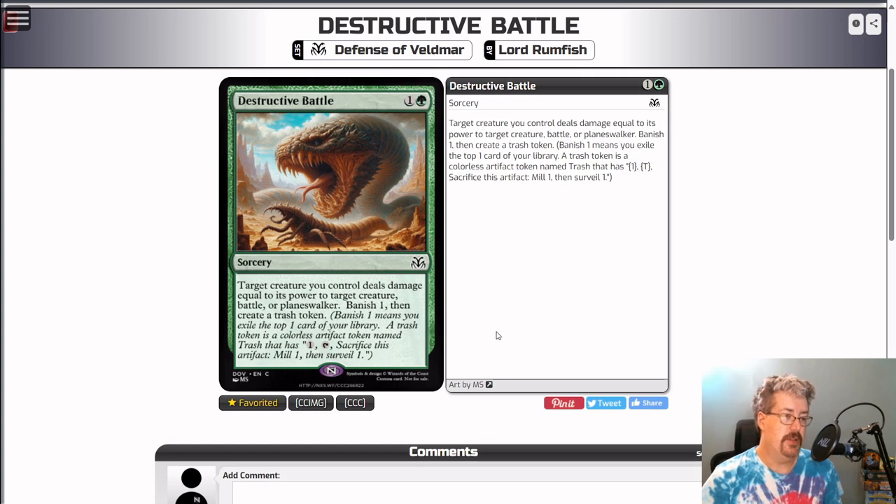It turns on synergies that some factions care about — Zarnik cares about self-banishing and trash tokens, and this checks both of those boxes. So this is secretly kind of a Zarnik card (white, blue, green). Roka guild cares about having artifacts (white, red, green) and will also like this. It's just a pretty playable card in general on top of all that. In limited, most people are going to value this right around a three as removal. If you're Zarnik or Roka, maybe it bumps up to a 3.5.